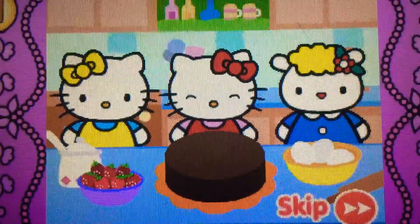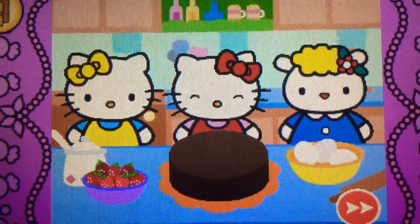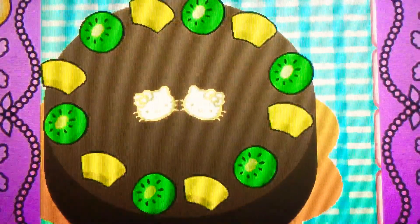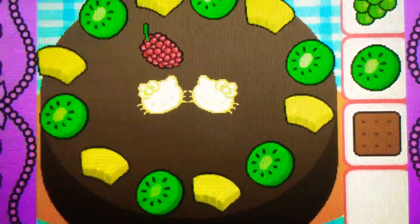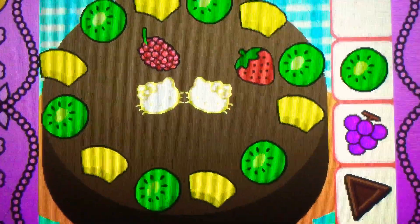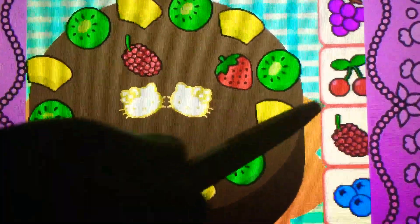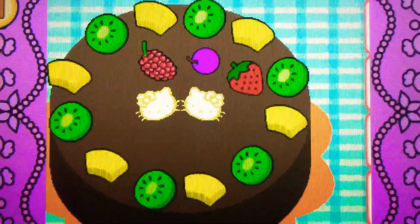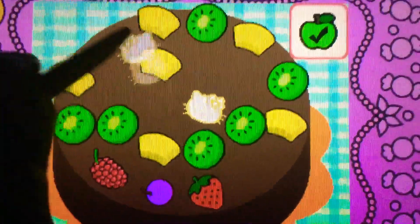Yum! Hello Kitty and her friends think the food is delicious! Hello Kitty and her friends would like some more. Help Hello Kitty decorate the cake. Drag the raspberry on top — correct! It's a raspberry, it's red. Drag the strawberry on top — yes! It's a strawberry, it's red. Drag the grapes on top of the cake — cool! It's a grape, it's purple. It's bonus time! You can drag to rearrange the toppings. Tap the check mark when you're finished.